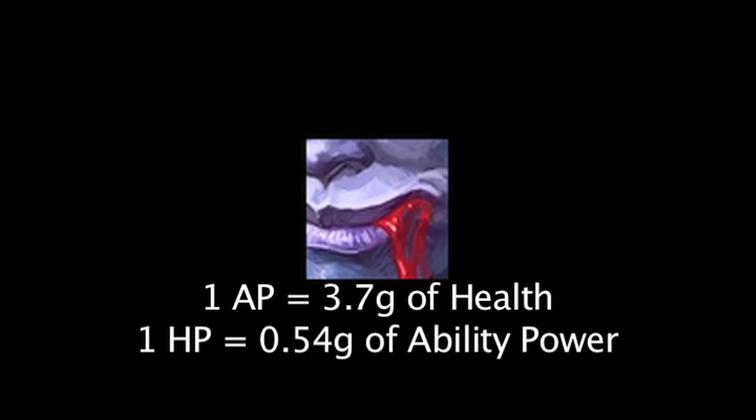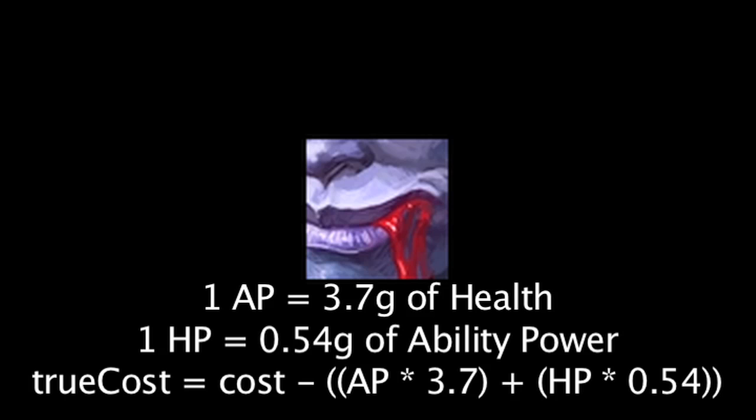This essentially means, if one wants to calculate the true cost effectiveness of an item on Vladimir, it should reduce the item's cost by the ability power times 3.7 and the health granted times 0.54.